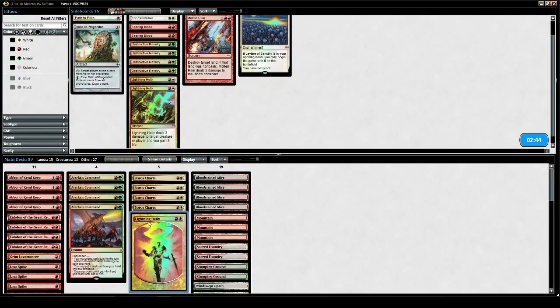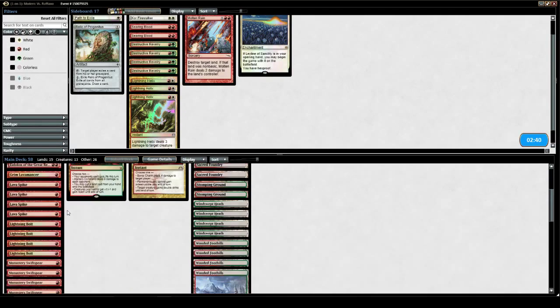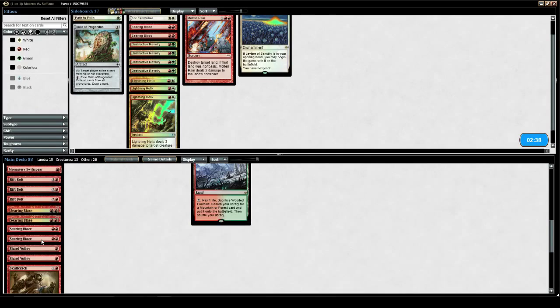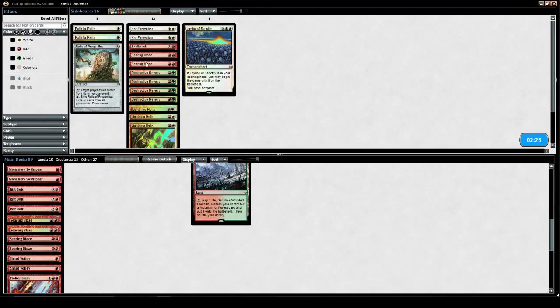We are going to bring out cards that don't do anything, like Lightning Helix, Skull Crack. There's probably better cards coming in: Molten Rains and Revelries.